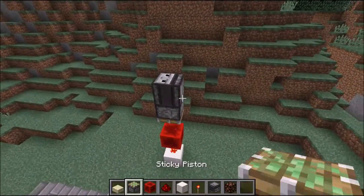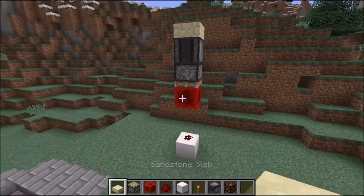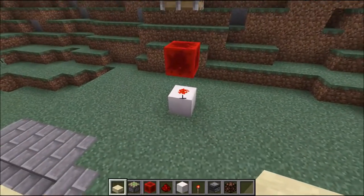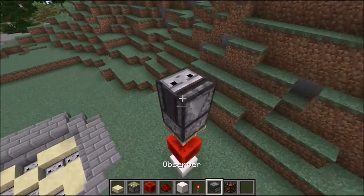As you can see, when you place a block this will retract. When you take it away, it will stay there and the redstone will get powered.